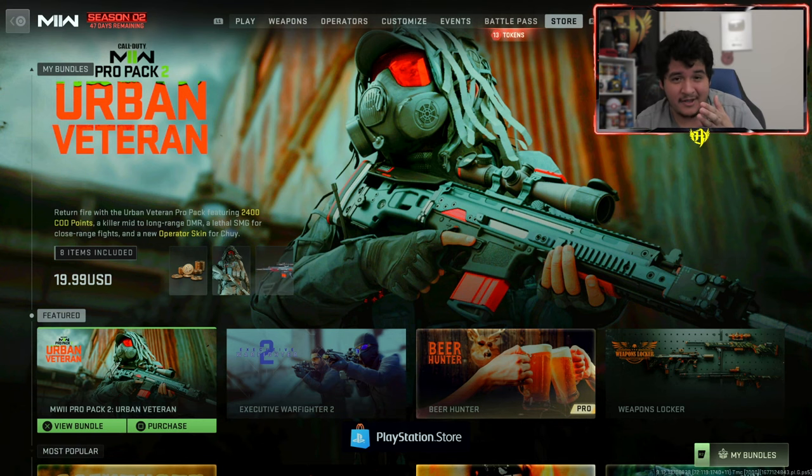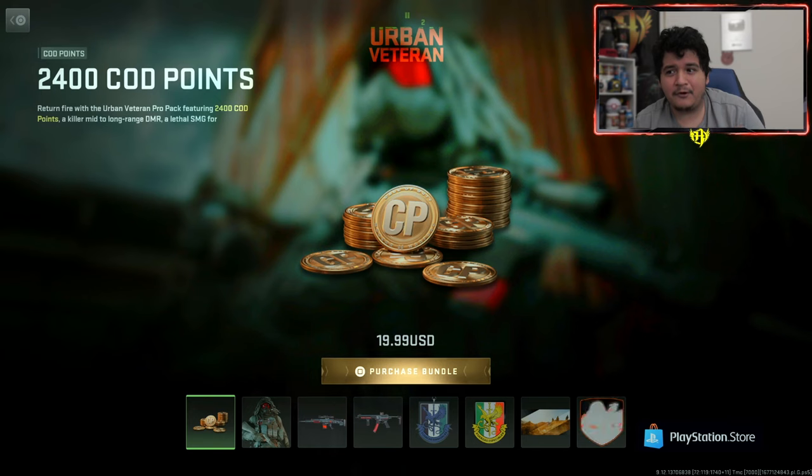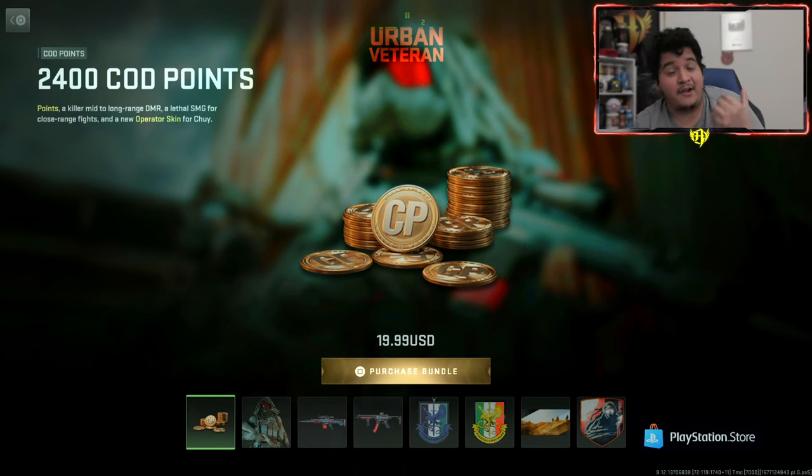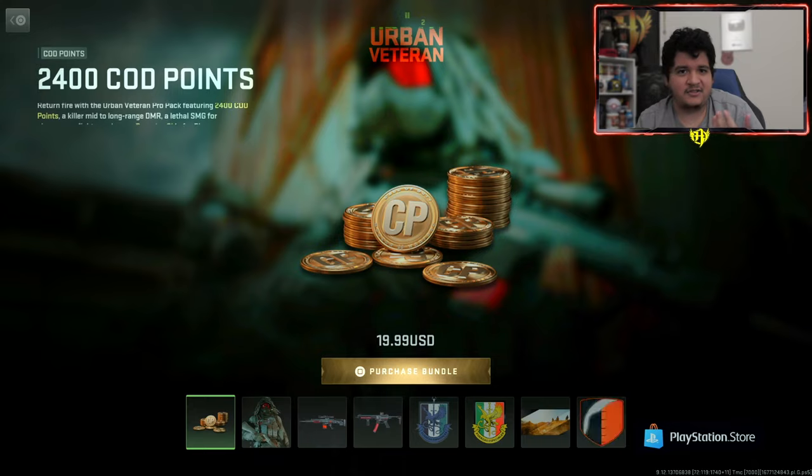Let's go ahead and look at this bundle and see what it contains. When you buy this bundle for $20, you get 2,400 COD points to buy another bundle, like the Shinobi bundle, or whatever crazy bundles they're going to come out with this season. So it's already an instant purchase just for the COD points.